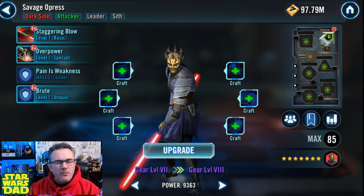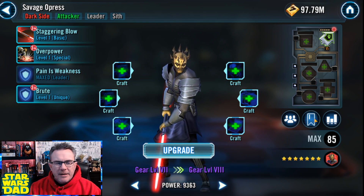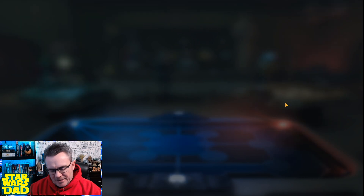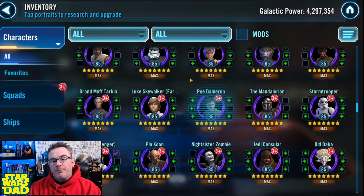There's Savage Opress — he's only gear 7. Just some stuff for me to think about. We're not going to do him right now. Anyway, that's where I am at 22 months with the free-to-play roster.